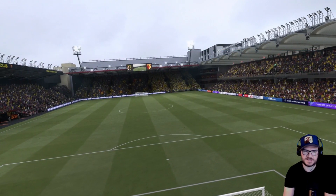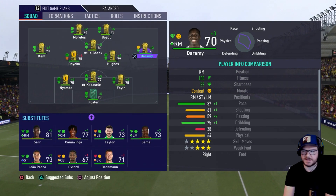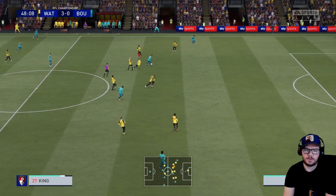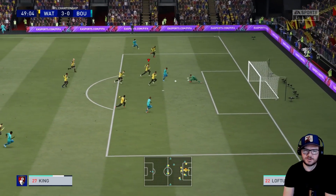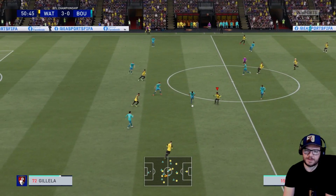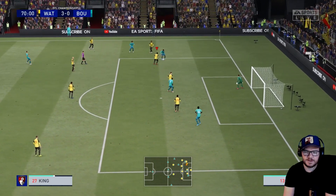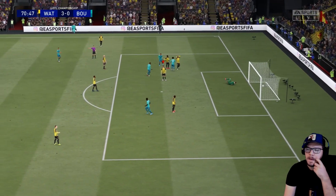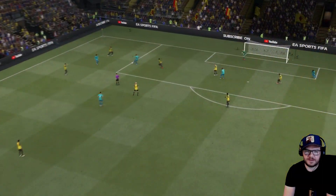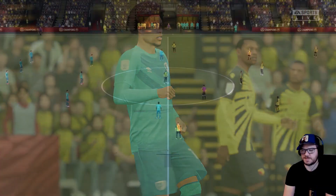Brentford are losing again to Derby - interesting. I'm going to take Camavinga off and give Onyeka a run, and also take off Sarr because it's game over. Bournemouth come back though - Groeneveld finds Josh King, who's been their best player, and yeah, he probably deserved that goal. Groeneveld has been absolutely brilliant - it's a decent finish. I dive in a couple of times there and then Danjuma Groeneveld makes it 3-1. Not ideal but I hope we can come back.